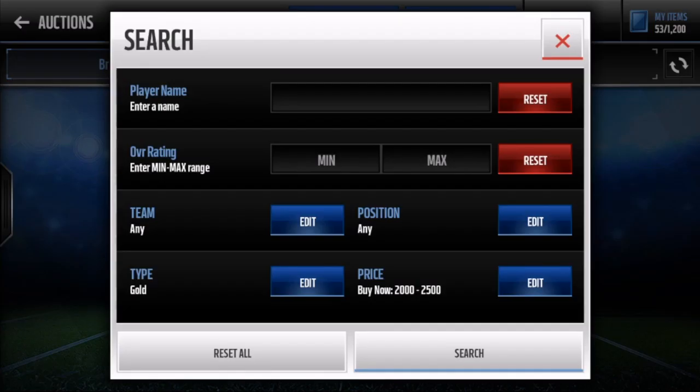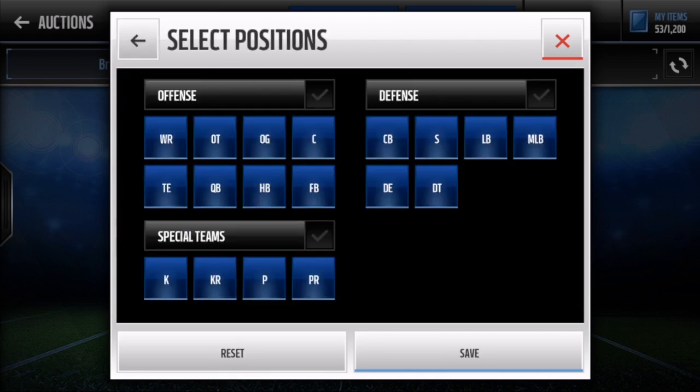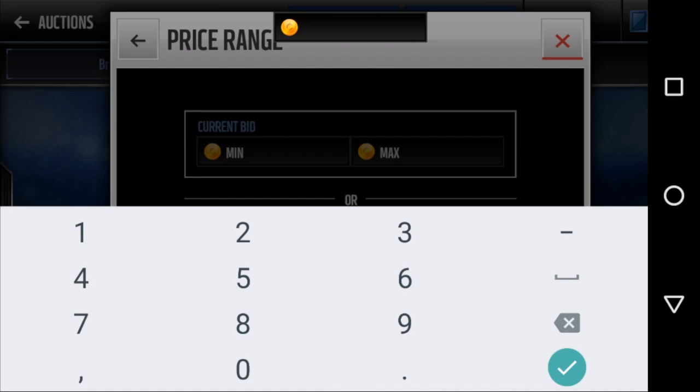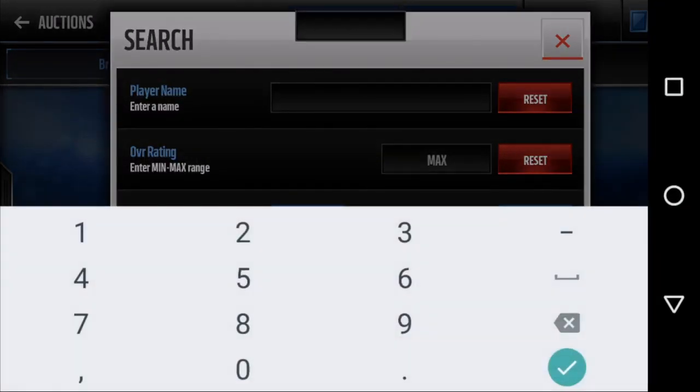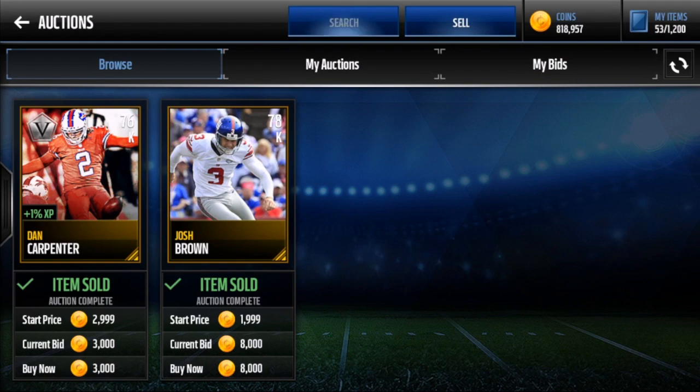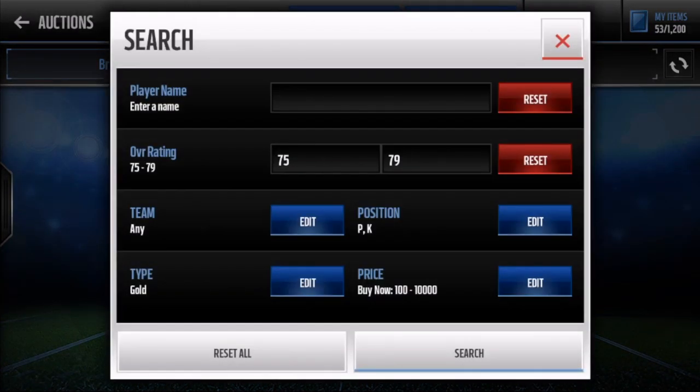The next filter is what I started the game with: go to Positions and look at kickers and punters. The gold ones range from 75 to 79 overall, so set your max around 10k and filter 75 to 79. This is a really effective filter because not many people are on kickers and punters — everyone's looking at wide receivers, quarterbacks, running backs, safeties, and cornerbacks. It's not actually sniping time right now so I won't get a live snipe, but this is a great filter.